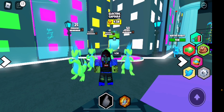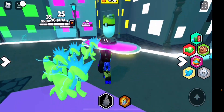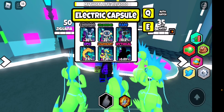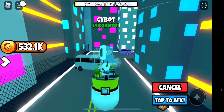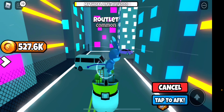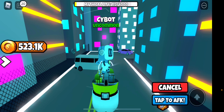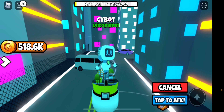So the best way I believe you can hatch a secret — I'm going to open some eggs while I'm talking so it's not boring. We have 500,000 coins. The best way is: don't focus on secrets right now. Obviously if you get one along the way, congratulations, because I've been trying for a while — but I've been more focused on mythicals.